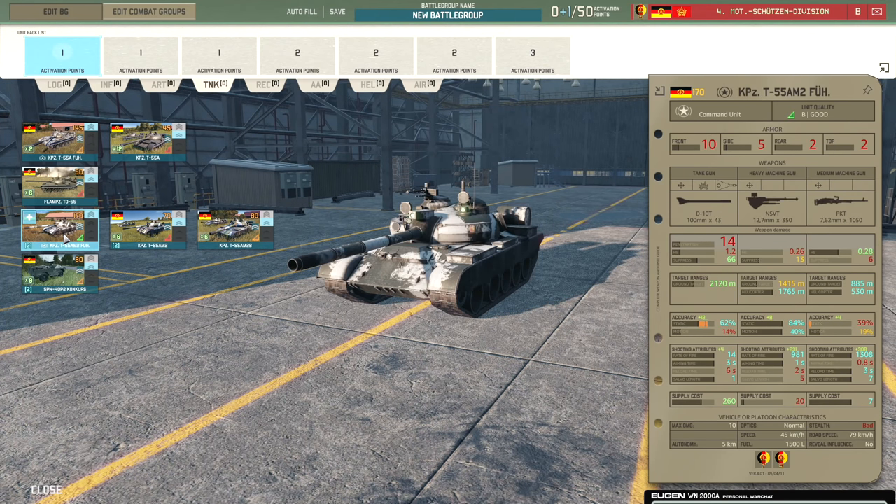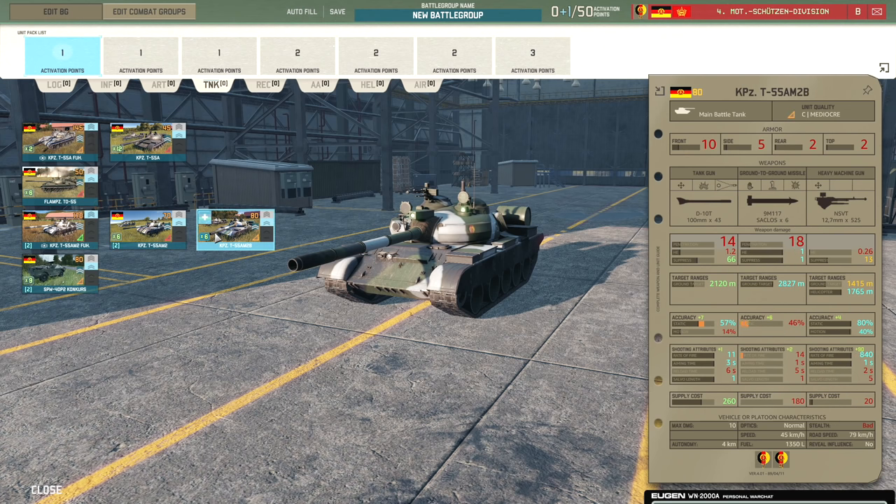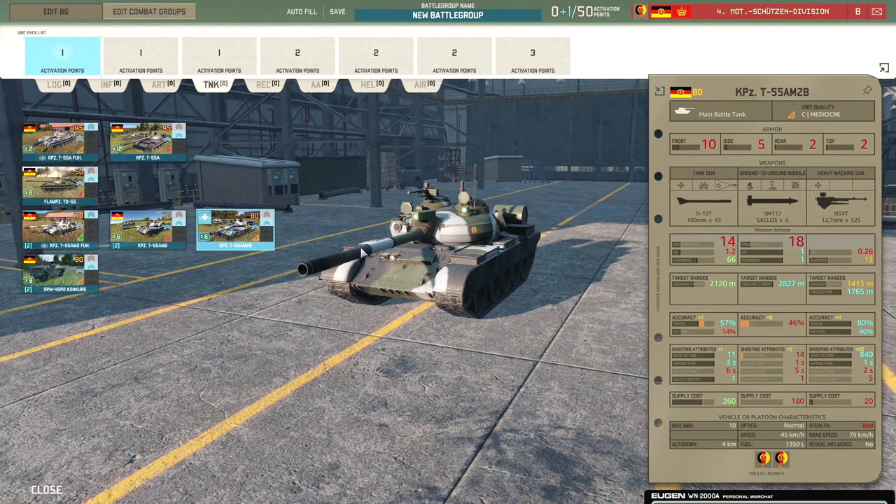Then we have the T-55 AM2 — the leader variant and the standard variant. These have upgraded armour going from 7 to 10 front armour with extra side armour as well. The gun gets quite a substantial upgrade: base accuracy goes up to 50% and range to 2,120 metres. Much better at taking out lighter vehicles at range, good for attacking enemy transports and maybe challenging Leopards, though you probably want to outnumber opponents due to rate of fire issues.